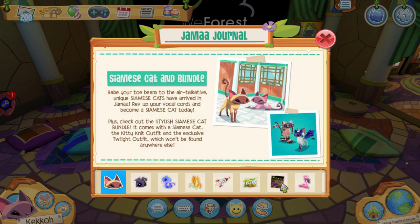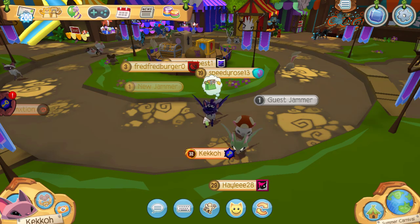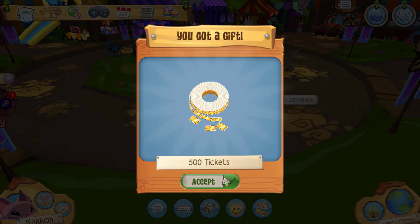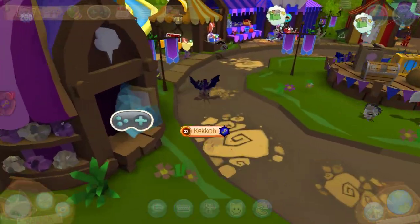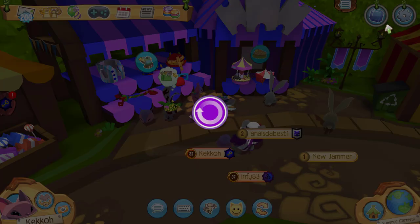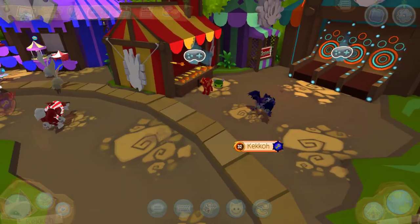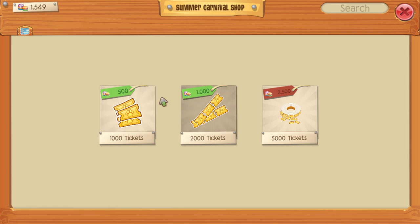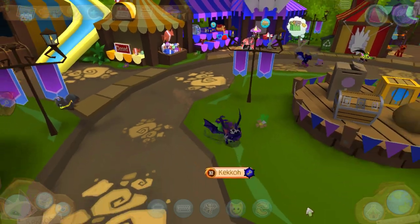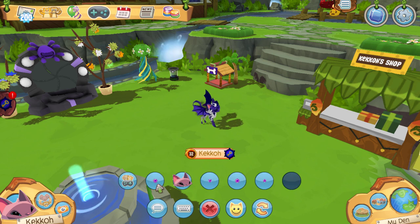Then the Summer Carnival — I'm pretty sure this has already been in the game. You get a free 500 tickets if it's your first time arriving. You can go around, visit the store which has a lot of cool items, and also check out den items. There's also a conversion booth where you can buy tickets in exchange for gems, just like on Animal Jam Classic.